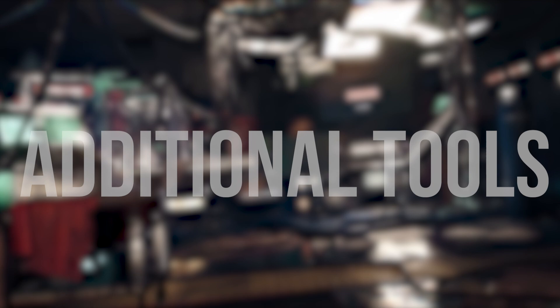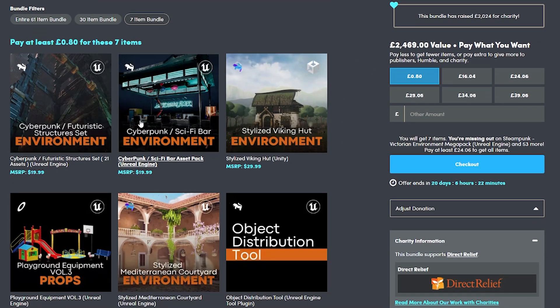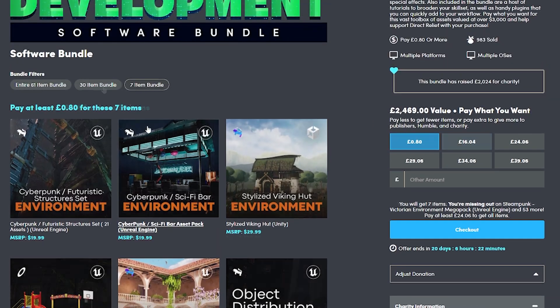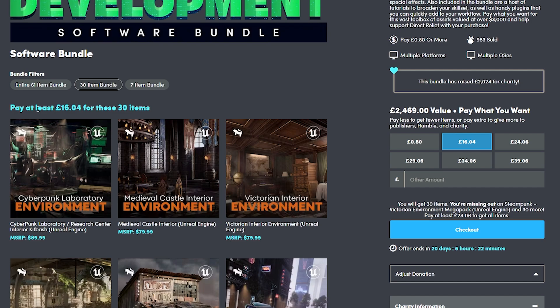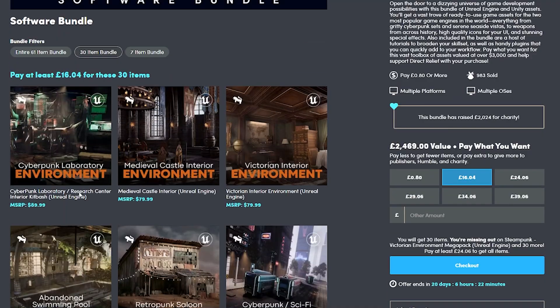Loads of tools and everything. You can see it's comprised of 3 bundles. The $7 bundle is $1 or more and you get various environments included. There's the $30 bundle which is around £16 or roughly around $20 with various Cyberpunk environments and things.